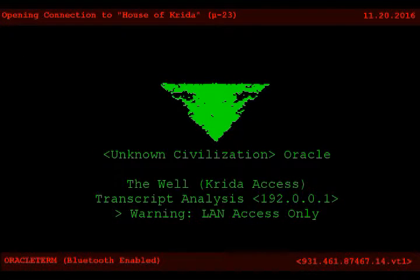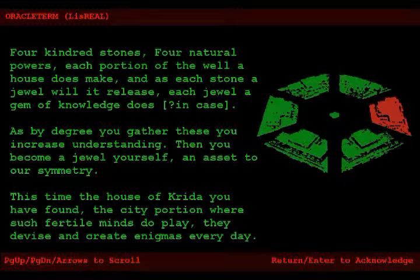This explanation pretty much has two parts. The first part explains the actual process of getting the jewels. In fact, this is the same for every house, but it makes a point for this house: four kindred stone, four natural powers, four stones in the house.